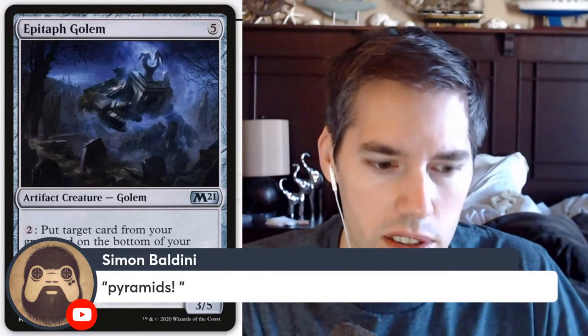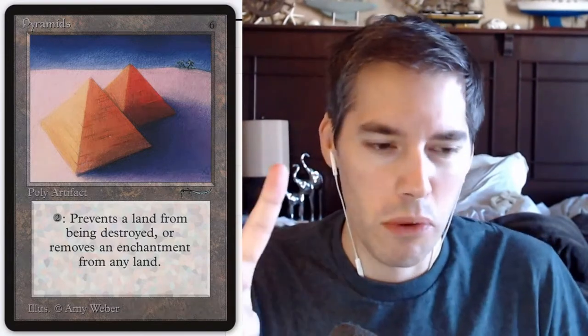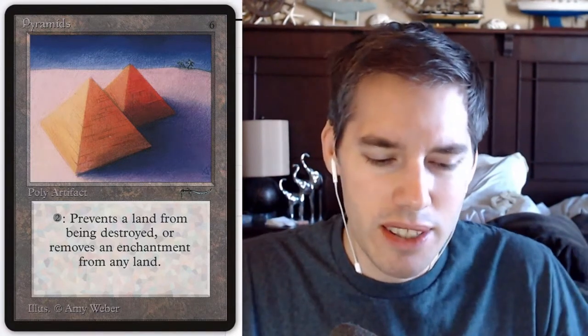Pyramids — I don't even remember what this does, I just know it's a very expensive card. It's like $158. Six mana — so we're at six mana so far — but no, we have to pay two more mana. This poly-artifact prevents a land from being destroyed or removes an enchantment from any land. It's like Strip Mine protection, but you're going to lose to Strip Mine by the time you can even get Pyramids out. It does not help you where you need the help.